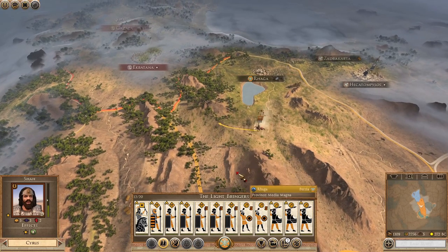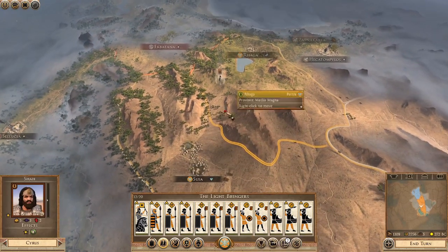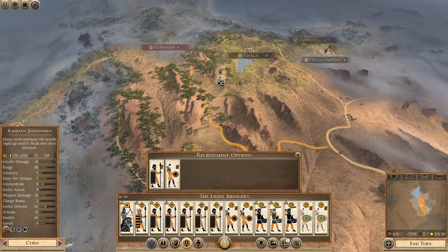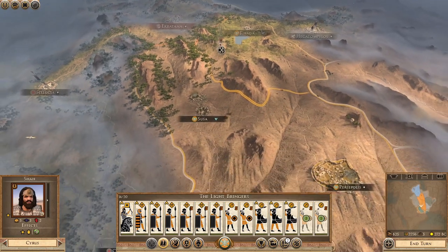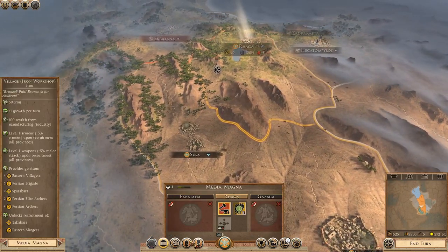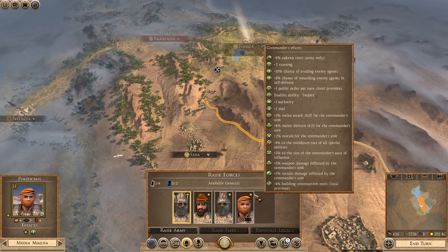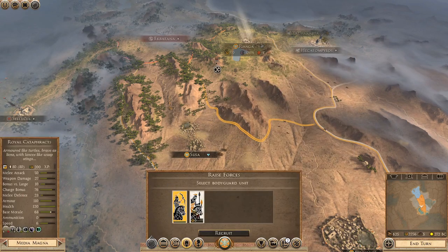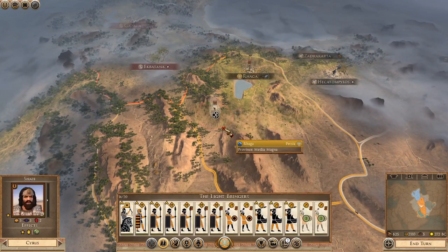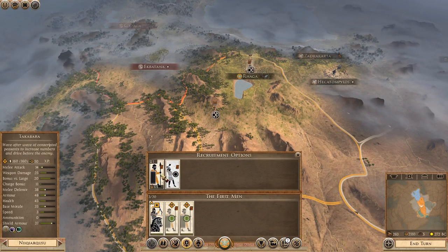I'll send my army into the mountains and start recruiting, though it's going to have to be more rubbish units. I probably should have just brought it back across the border and recruited horse skirmishers, but some more slingers wouldn't go amiss. I want to phase out these javelins because slingers have better range. I could build a second army to keep an eye on this region. Cataphracts or archers? I'm going to say archers because it's cheaper. The First Men, then the Light Bringers — excellent names. And I'll add a couple of peasants.